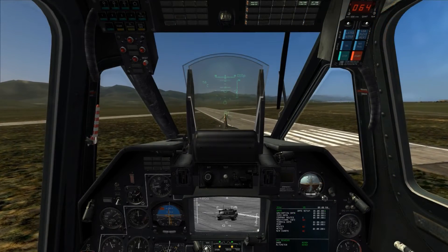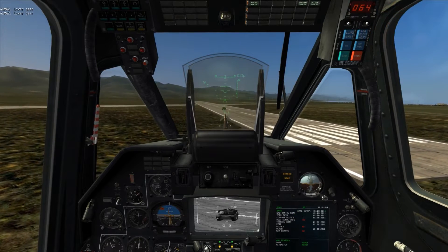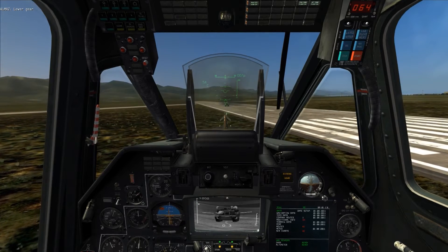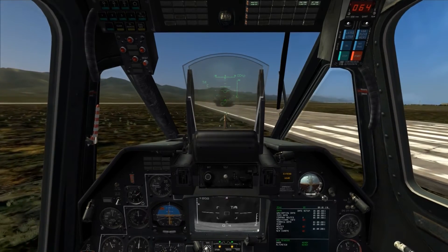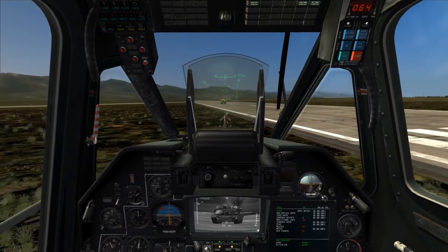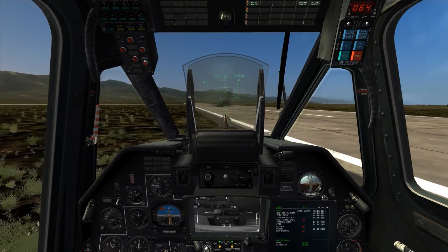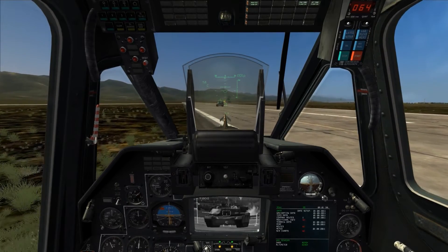In this fourth example, which will be the final example covering the S8 80mm series of rockets, I'll demonstrate the use of the S8 KOM heat rocket, which can be used to engage armored targets such as this M1A2 main battle tank. I'm firing at its full frontal armor at short range to demonstrate that 80mm heat rockets are going to be ineffective against the frontal armor of a main battle tank. To destroy it, or even cause any significant damage, I'm going to have to fire into its upper armor along its top side, or as I will demonstrate, fire into its side armor and rear armor.